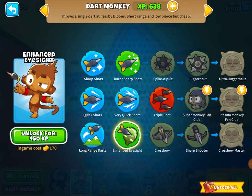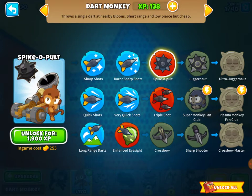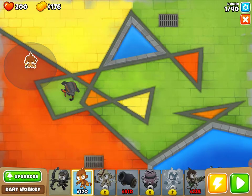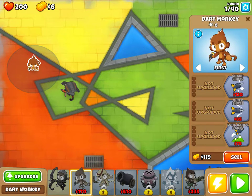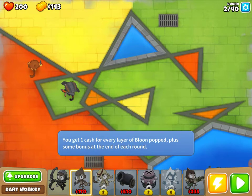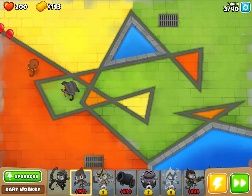Let's get razor-sharp darts to help with our power and place down a dart monkey in the front. We'll save money for his upgrades. I'm really loving this game — the new maps look cool, the new characters look cool, and the concept is pretty cool as well. You get one cash for every layer of balloon popped, plus a bonus at the end of each round.